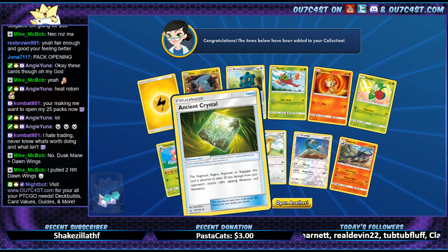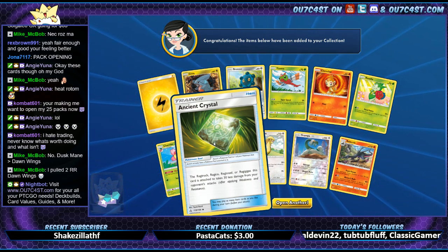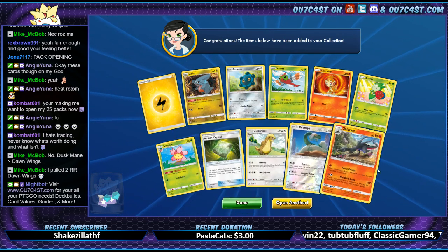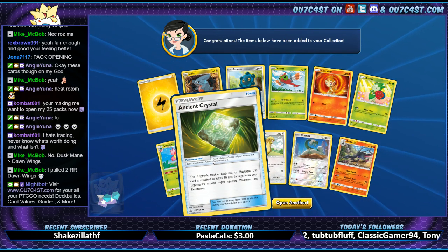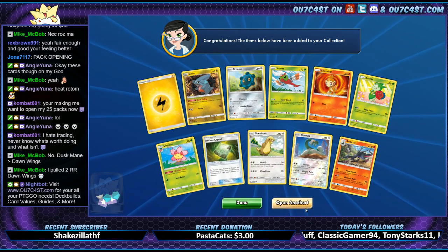What's this? Ancient Crystal — Regirock, Regice, Registeel, or Regigigas. This card: you take 30 less damage from your opponent's attacks. It's kind of very specific, doesn't do that much honestly — that's kind of lame. I don't see anyone ever using that card.